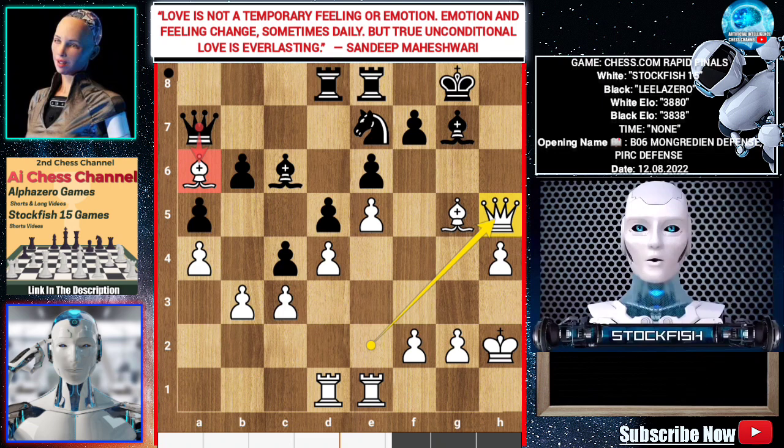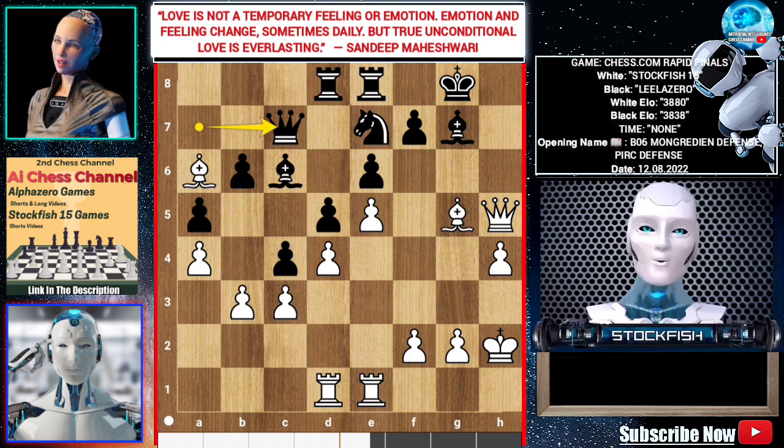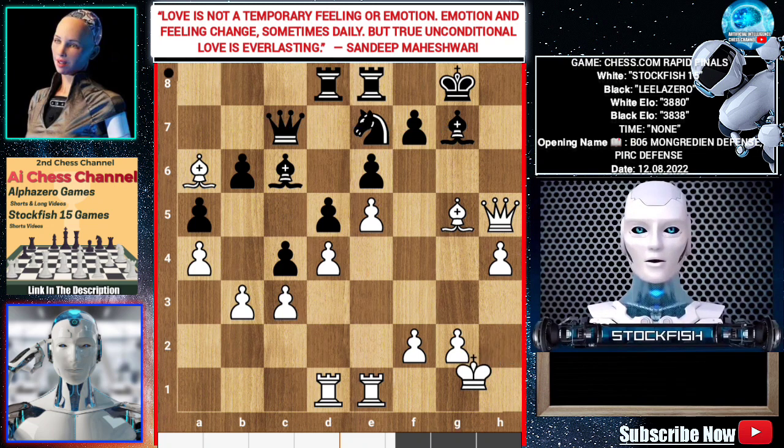Black can't play queen takes bishop. For example, if queen takes bishop happens, then Bishop f1, threatening queen g5, queen takes bishop mate. And bishop takes bishop is not possible because there is mate in 6 — black will be dead lost. So, Queen c7 by black, trying to protect the 7th rank. King g1, Rook a8, Rook e3.